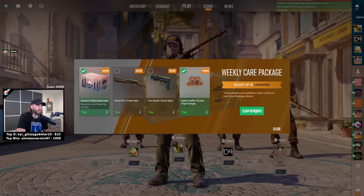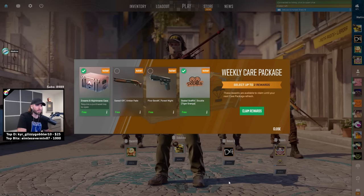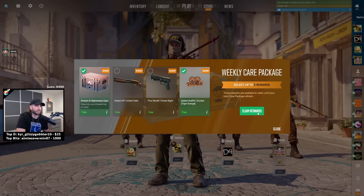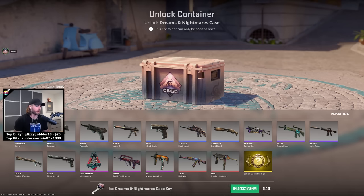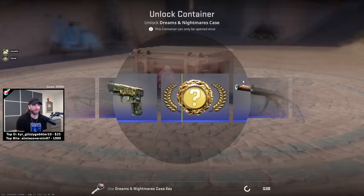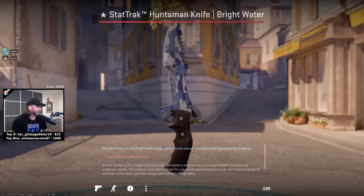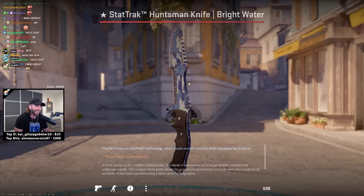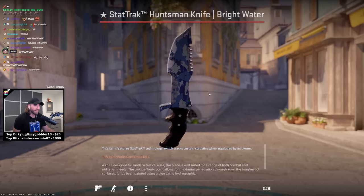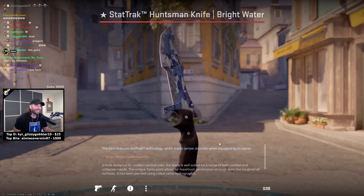I get to pick two rewards from the game? What a trade — what happens if you don't pick two? I might as well open the Dreams and Nightmares since the game gave it to me. Stat track Huntsman knife Brightwater — wait, are you serious? Yes! After the first game I get my first case and my first knife in CS2. I kind of like it, not gonna lie — that is crazy.